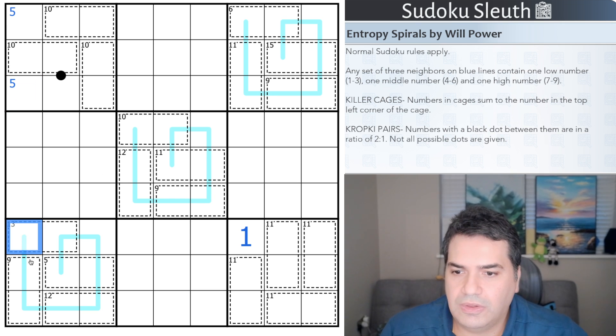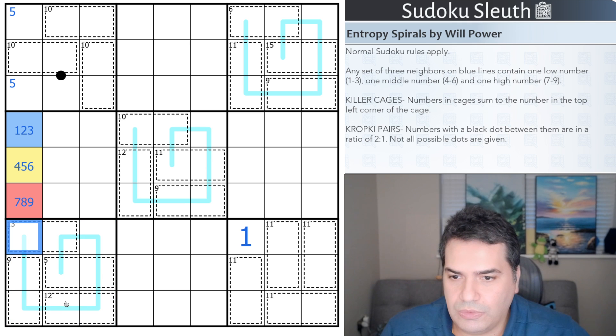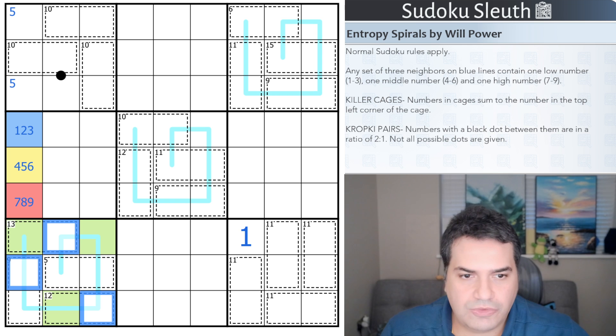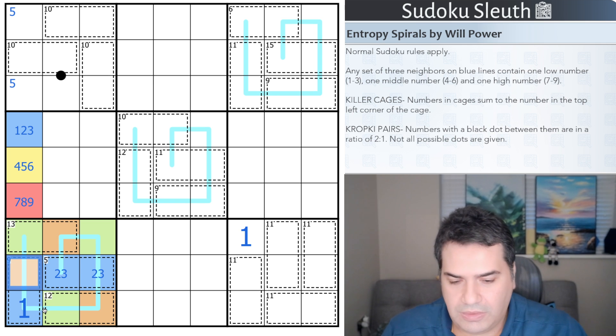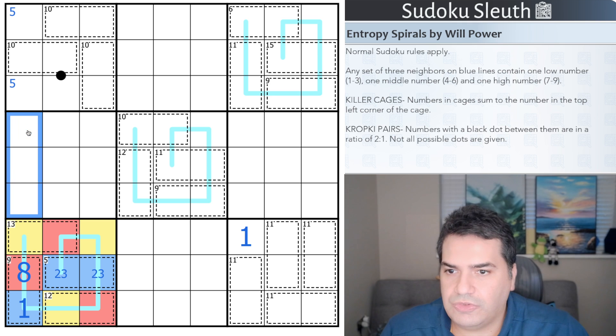The next thing I'm thinking about is coloring. Traditionally blue is low digits, yellow is middle, and red is high. I'll use green, orange, and purple here. Every two cells the color repeats: green, orange, purple. Looking at the five cage — two digits from the same group add up to five, which has to be two and three. So purple is low. That's two-three; this is one and eight for the nine cage, meaning orange is red and green is yellow.